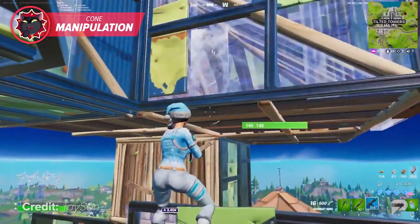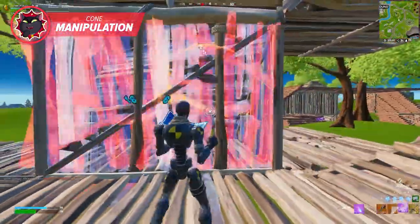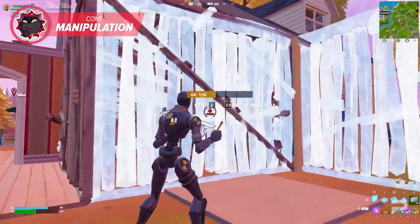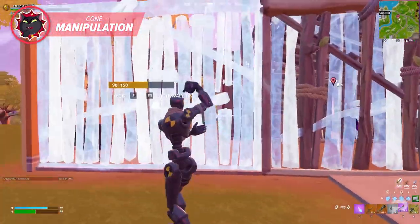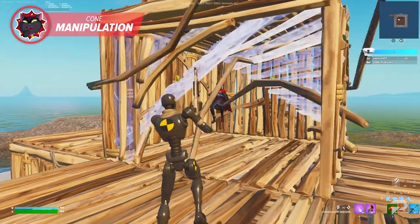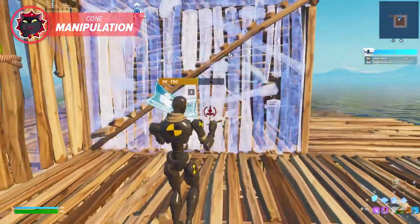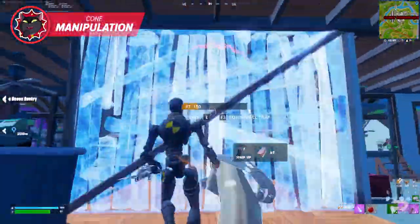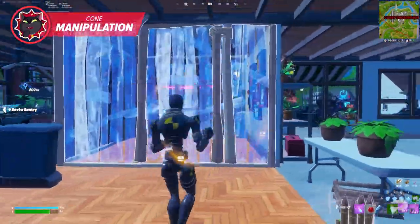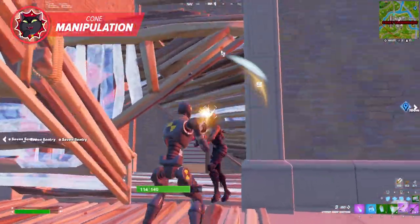Now let's go over how you can use cones to aggress your opponent. The Opposite Corner Cone edit is a strategy Clix has been using for quite some time. This edit will leave your opponent with absolutely zero cover and catch them completely off guard. Simply select the two diagonally opposite tiles and confirm the edit — this causes the cone to open entirely through the middle, giving you an easy shot on your opponent. This is a great way to finish off a low opponent when you have a cone in their box. Just don't get too greedy, because a player on 200 health could win the gunfight if you run straight at them.